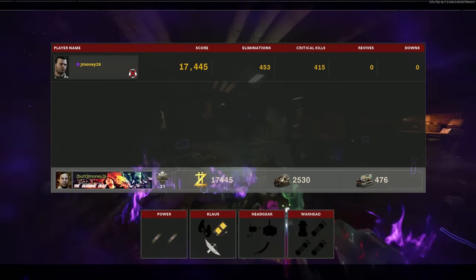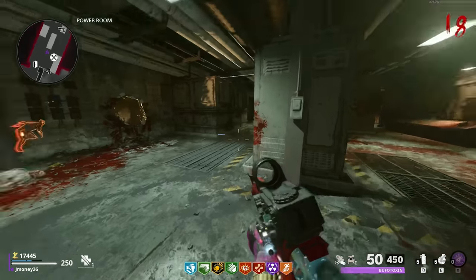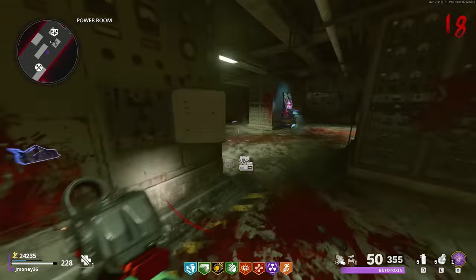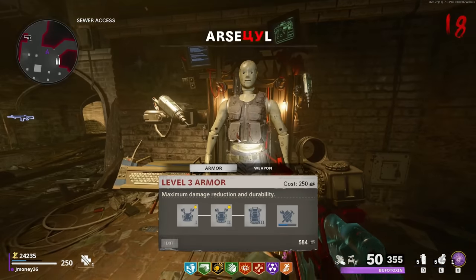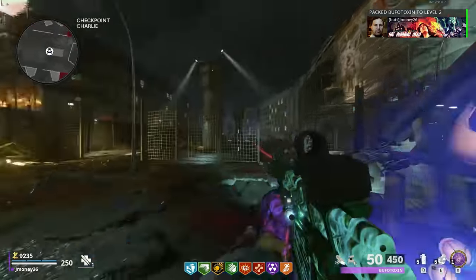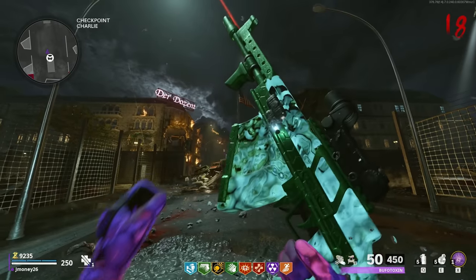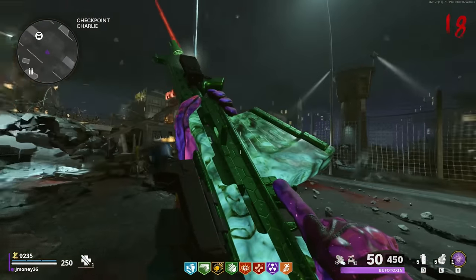We're not doing too bad on crits — 450 out of 453 possible, doing very good. We have enough to get pack two. Let's grab it after this round. Just one crawler left. First, let's see if we can upgrade our armor — let's get armor level three. Now we're just saving up to get this thing gold. Let's grab pack two. This is what pack a punch two looks like — pretty nice. Not as big a fan as I am of pack one, but still not bad. I like the texture on it, the nice honeycomb pattern.